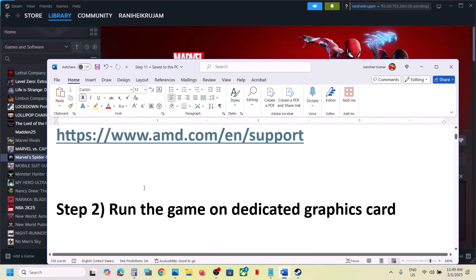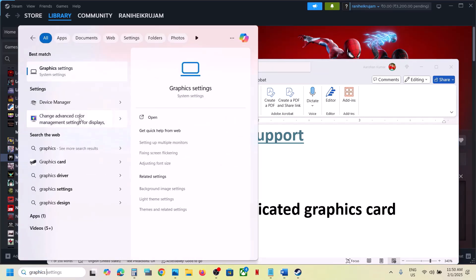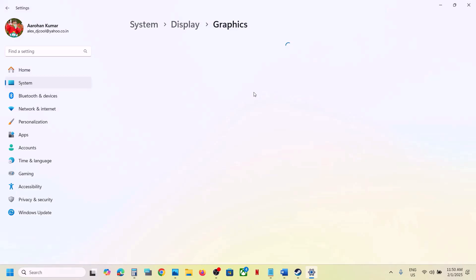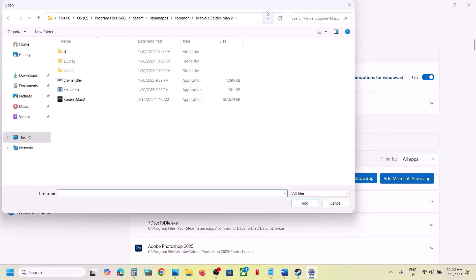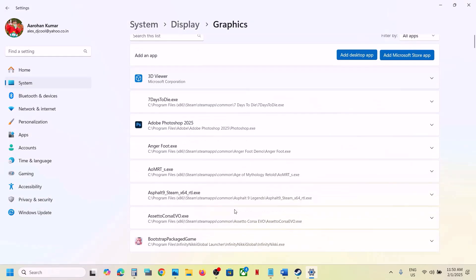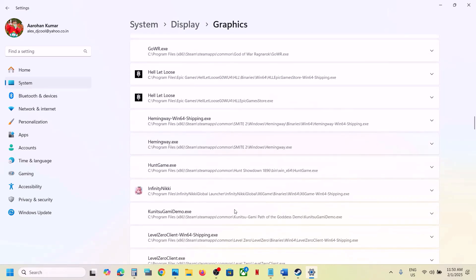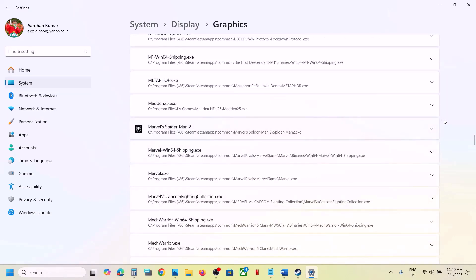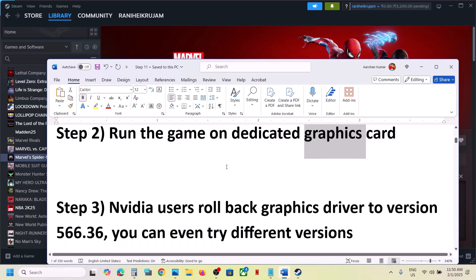The next step is to run the game on the dedicated graphics card. Type 'graphics settings' in the Windows search box, click on Graphics Settings, then click on Add Desktop App. Go to the game installation folder, select the game exe file, and click Add. Once the game is added, scroll down, find the game in the list, click the down arrow, select High Performance, and launch the game.